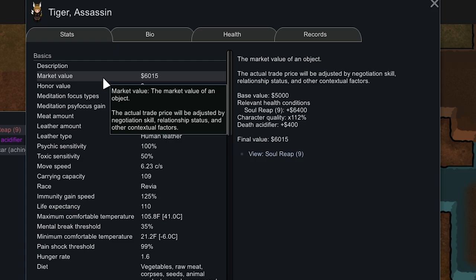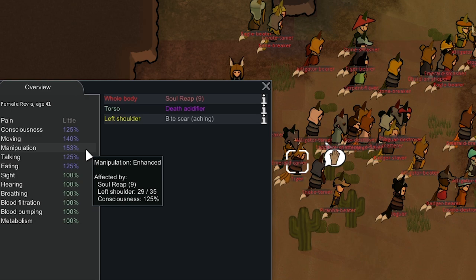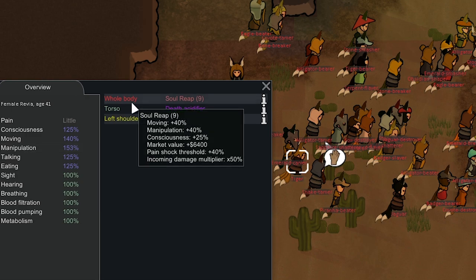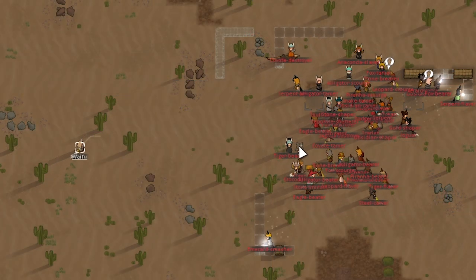Overall this girl would be amazing — 153 Manipulation because Soul Reap 9 increases Manipulation by 40% and Consciousness by 25%, and lowers incoming damage by 50%. Combined with Tough that would make her take very little damage. She does have a left shoulder scar, but we could give her the archotech arm to increase her Manipulation even more. She would be an absolute beast in combat. The Revians are setting up their siege, and I'm thinking this is actually really cheesable.